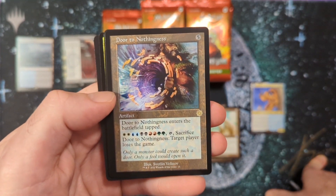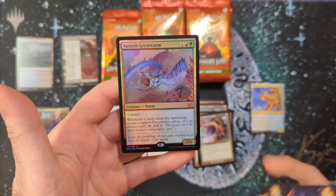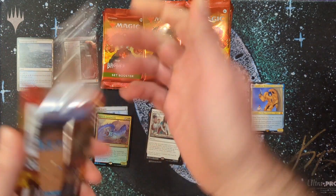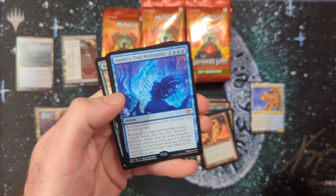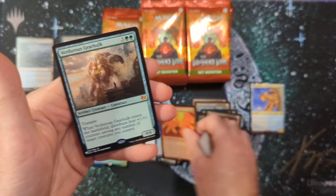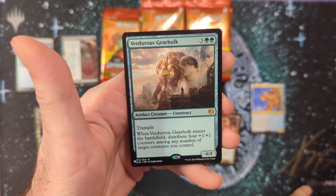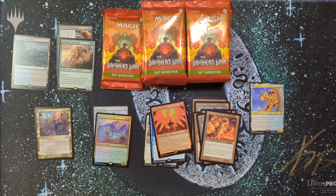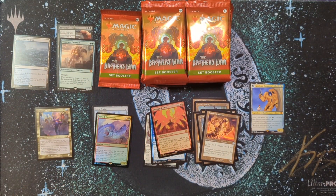Transformer card — I almost forgot about the Transformers cards. Then we got Door to Nothingness: ten mana, two of each color, target player loses the game. Then Kayla's Reconstruction and a Great Worm foil, which is a mythic. Then Foundry Inspector, Hercules's Final Meditation, Organic Destiny. We got the Gear Hulk from Kaladesh — a mythic, five mana, 4/4 trample: when it enters the battlefield, distribute four +1/+1 counters among any number of target creatures you control. That was probably a monster in standard, maybe in mono green.